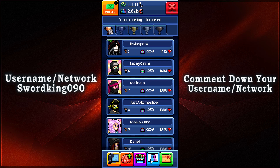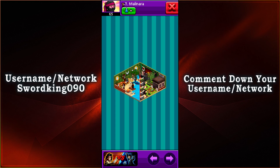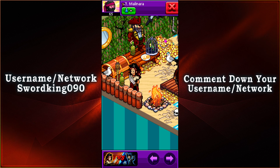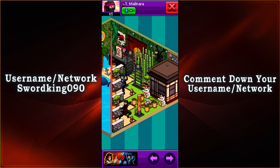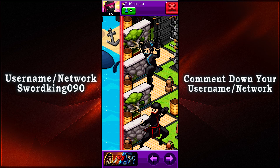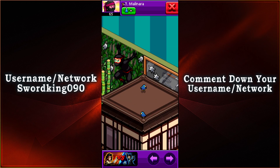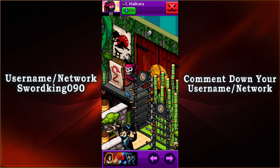Coming in in seventh place with 1388 votes, we have malanara. We have another half-and-half room — the pirate side has some treasure, a treasure chest, a campfire, with everyone just chilling right there. On the right side we have some more training ground, with everyone outside of the garden. There's a dojo, a ninja climbing on the vines, and a gate right there too.